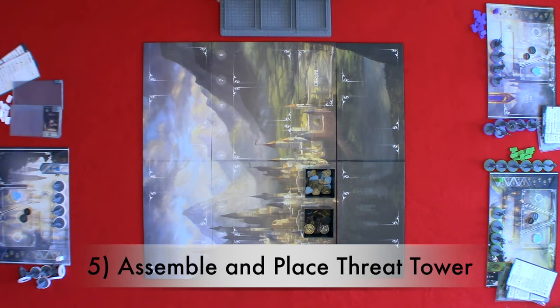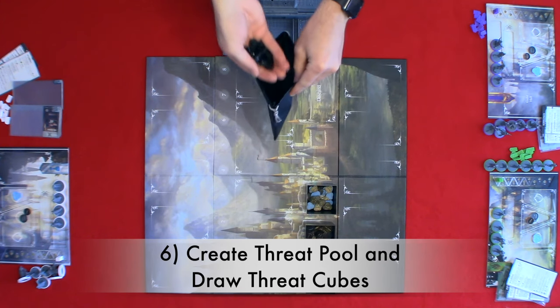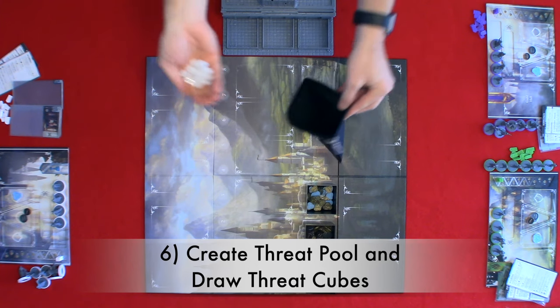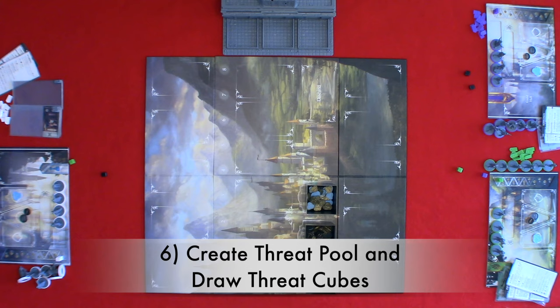Step five: assemble and place the threat tower. Step six: create the threat pool and draw threat. You're going to collect the 15 black cubes and then the 15 cubes of each of the player colors involved in this game. You'll place all the cubes in the threat bag and then each player will draw two to place in their threat area. After every player has drawn two threat cubes, four will be drawn and dropped in the tower.